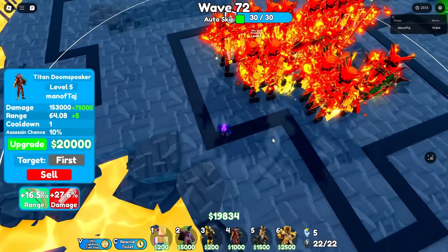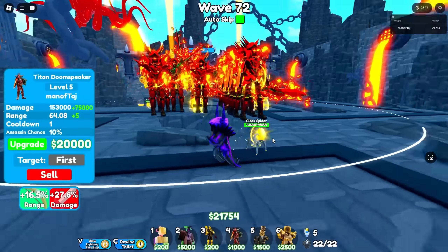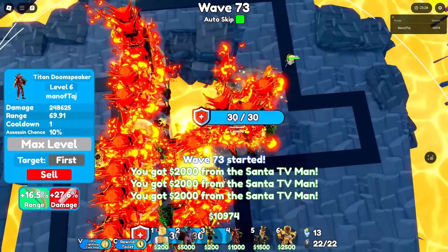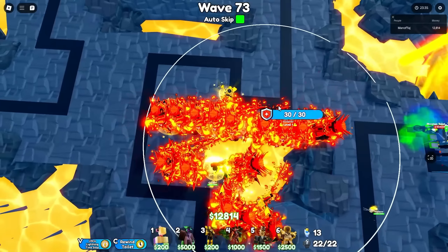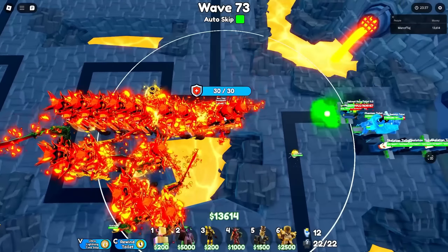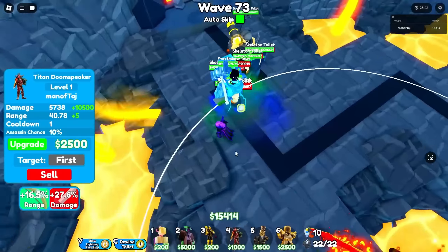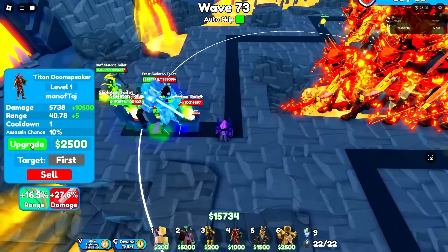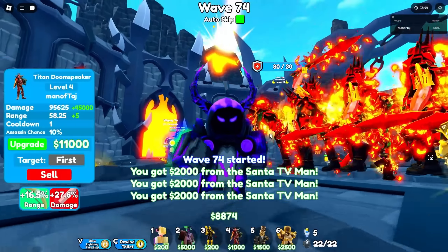I'm curious to find out if the ultimates can do better than the godlies. Now we have 6 maxed out, with all 4 in the second row done. We just have to max out all 9 in the back row, which will definitely take a while. Toilets are already getting to this point on the map, so we're probably dead in the next 30-ish waves. Maybe we'll make it to wave 110.